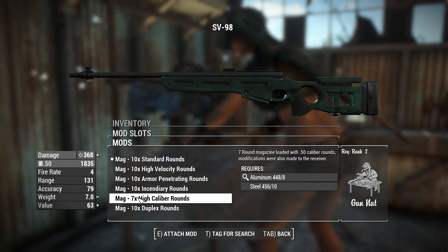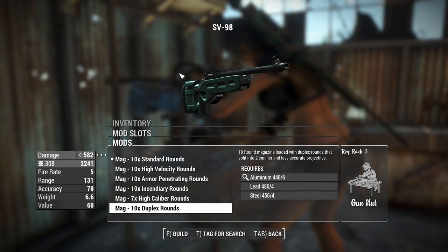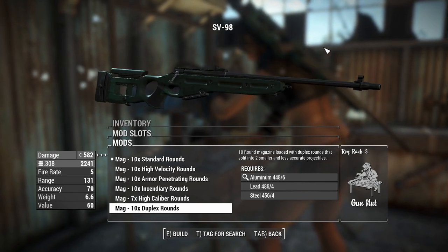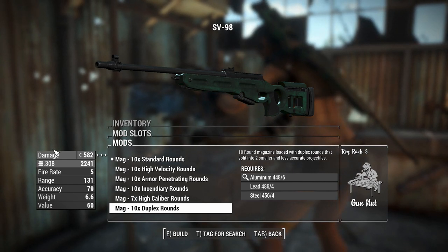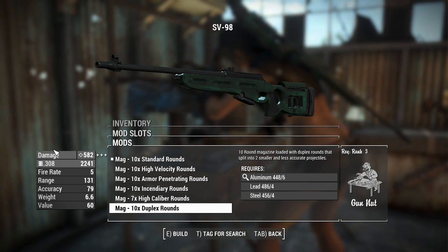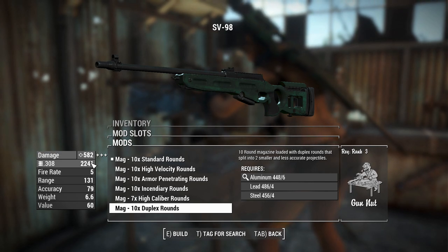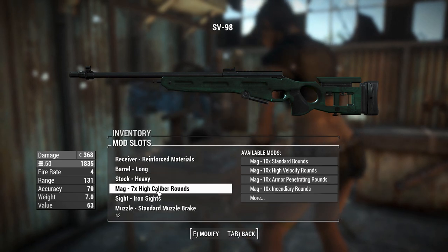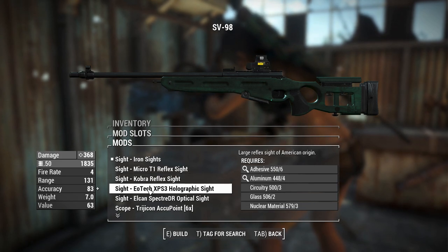Interestingly the barrel doesn't change size regardless of the caliber selected — not sure how you'd squeeze a .50 through a .308 barrel, but it's probably just standing in for a Russian round, and that's okay. The duplex round basically adds the two-shot legendary effect, so the damage is split between two projectiles — you won't see quite that damage number, but it's definitely talking big power. We'll go with the high caliber rounds for now and check out the others later.